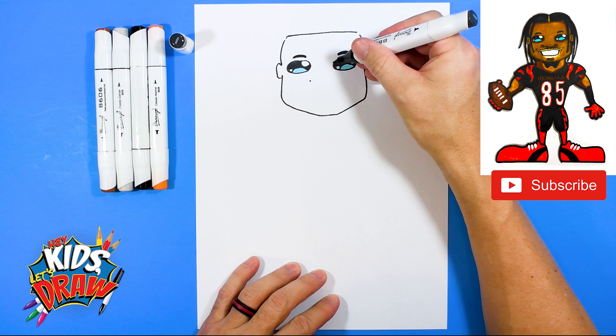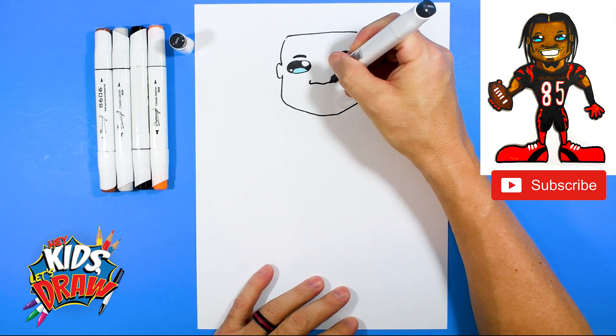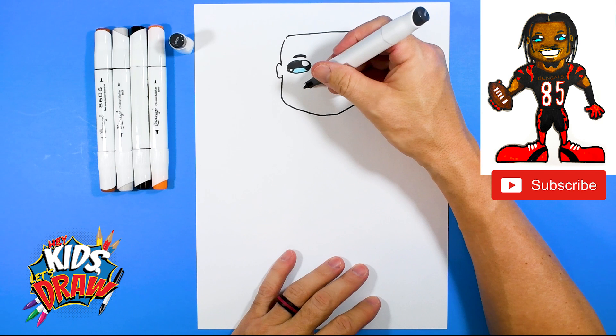Come down from the eye area and draw a dot, then come down from the edge of the other eye and draw a dot — that's going to be the width of the nose. Now we're going to connect that: up, down, up, down, and connect the nose. A couple of lines off the nose there.